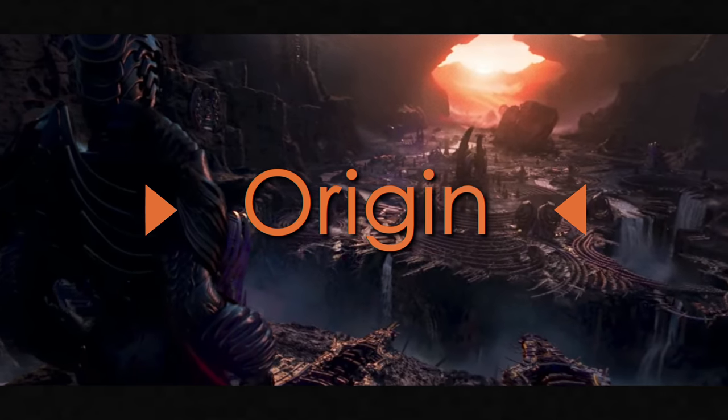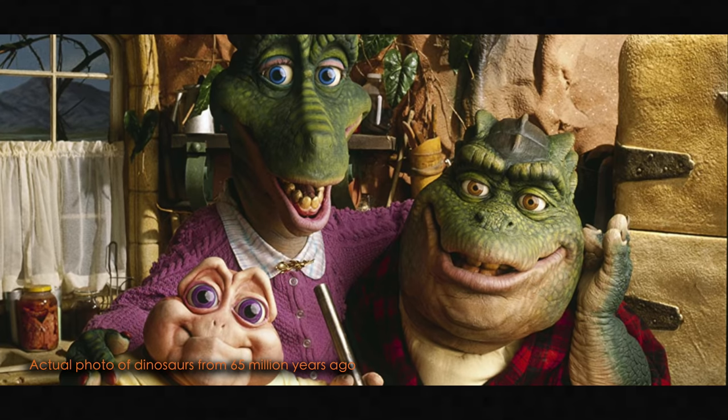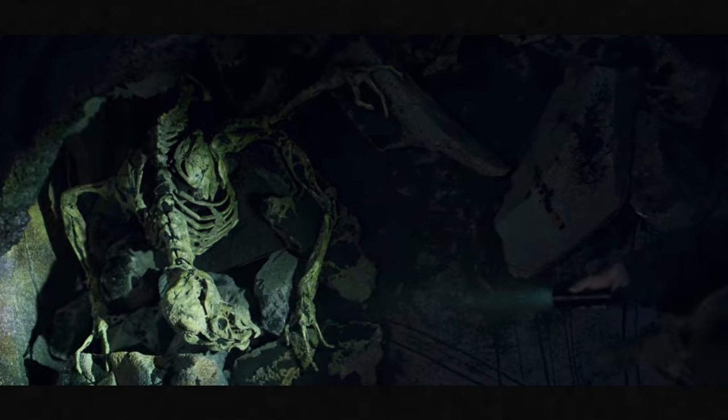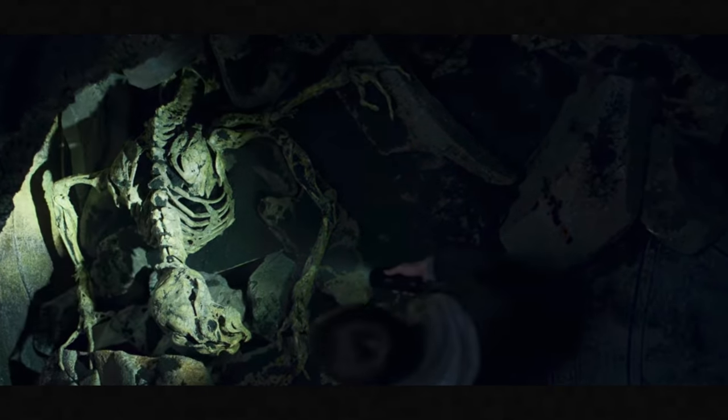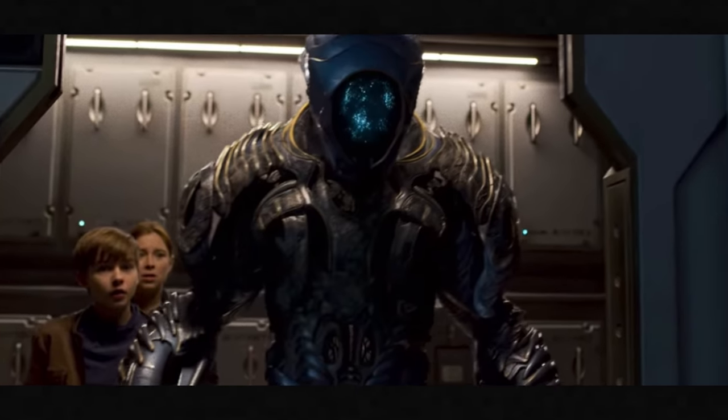The alien robots were created by an extinct alien species. We don't know too much about this species — in fact, we don't even really know what these aliens look like, because they are as gone as the dinosaurs. The only way we can determine what they would look like is by examining their skeletal remains found by Will Robinson on the alien's home planet, as well as analyzing the robots themselves, as it's suggested the aliens made the robots in their own image.